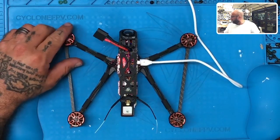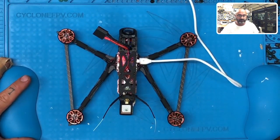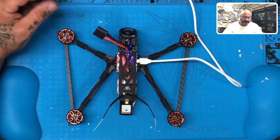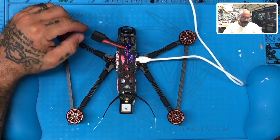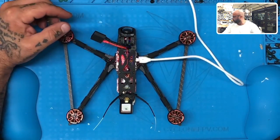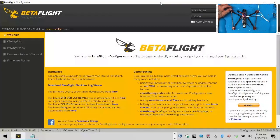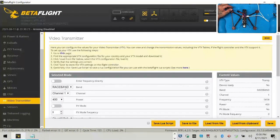So here's what we're going to do. I'll share the screen. Let's go ahead and connect. Let's go to our VTX. Race band one should be pretty good — race band one is 5.8. Actually, maybe not so good. Hold on.